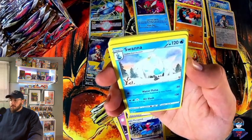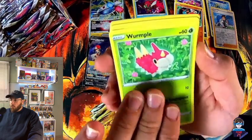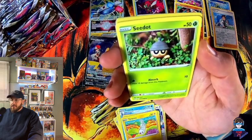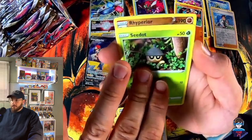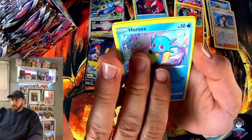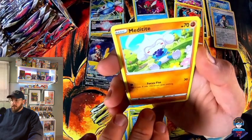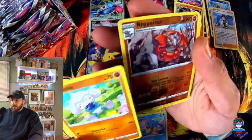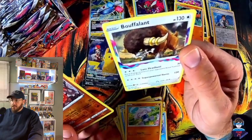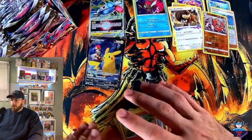We have Psychic Energy, Porygon 2, Swanna, Wormple, Tynamo, Horsea, Raiperior — oh sorry — Meditite, and we have the Raiperior reverse. Got both the non-holo and the reverse, and we have a Bouffalant non-holo.